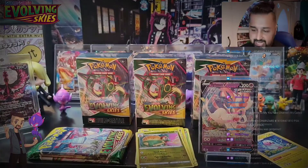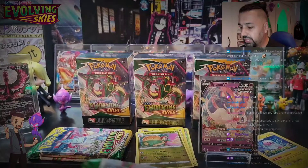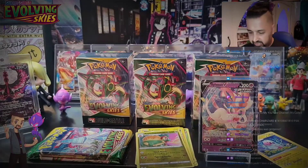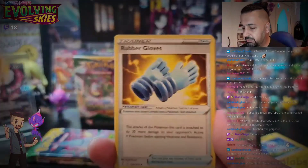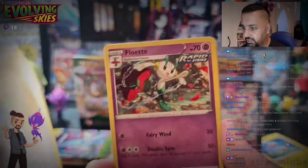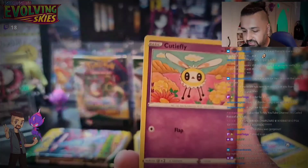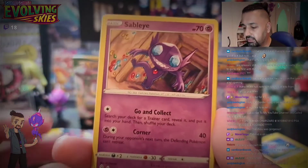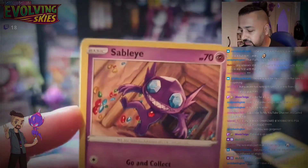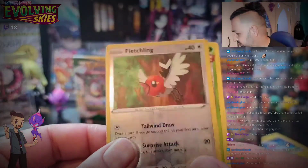We're getting down — four more of these packs before we get into the pre-release kits where there are another 12 packs. Let's do the pack trick — four to the front. I just put the uncommons at the front and then go with the commons. I love this artwork — fantastic Teddiursa. We've got Fletchling and a Pinsir.